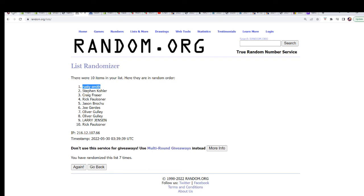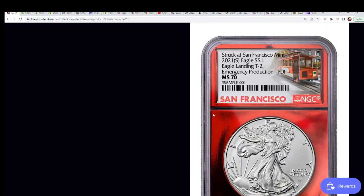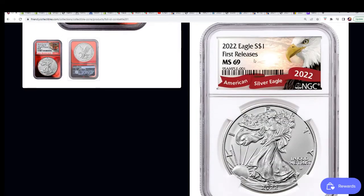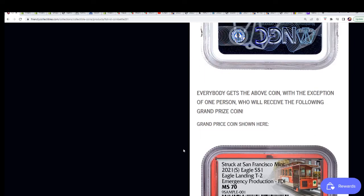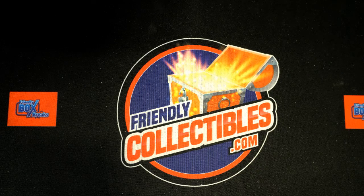Everybody else, you've got a nice coin in the break too. The MS-70 going to Rusty, San Francisco Mint. And there is your other folks picking up this one here — MS-69. Pretty cool stuff, man. Happy Memorial Day weekend. It's a good day to be here at Friendly Collectibles. Really cool, really nice treasure pieces coming out around here. Awesome, thank you. I love that, thank you.